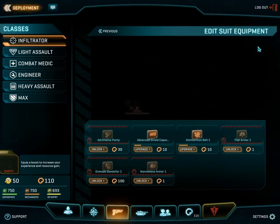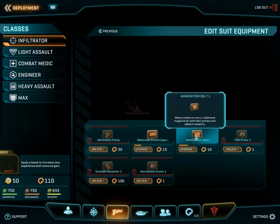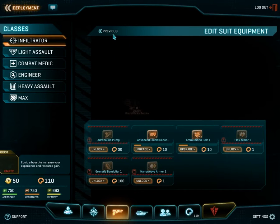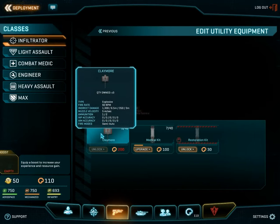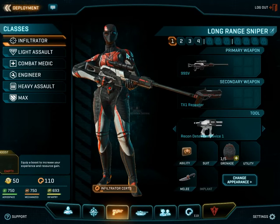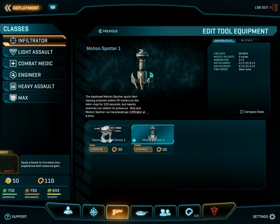Then of course there's nano armor cloaking. For suit equipment, you have the adrenaline pump, advanced shield capacitor, ammunition belt, flak armor, nano-weave armor, and the grenade bandolier. A lot of classes share abilities for the sake of convenience. Infiltrators have Claymore Mines instead of C4, but their other two devices are exactly the same. They also have a motion spotter device that you can use instead of the recon detection device, if you choose.